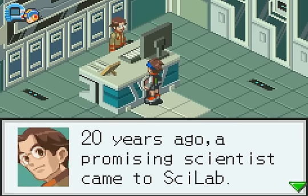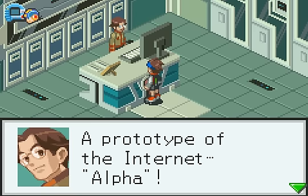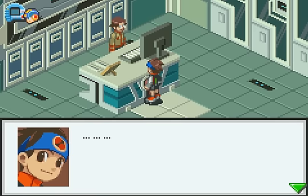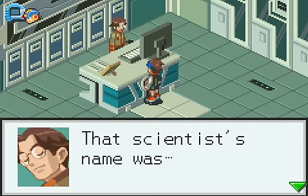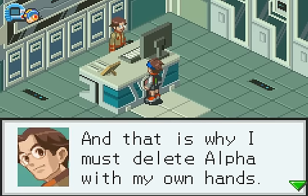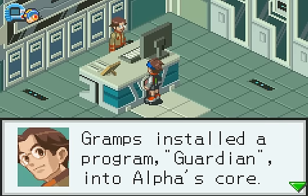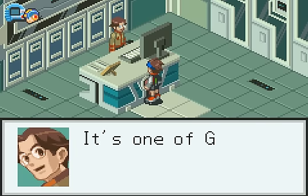20 years ago, a promising scientist came to Scilab. He used the latest technology to create the basis of the net — a prototype of the internet. Alpha. That scientist was a man who I respect very deeply. It's my duty to delete Alpha for him. That scientist's name was Tadashi Hikari. He was my father. Gramps created Alpha? Yes. And that is why I must delete Alpha with my own hands. When he stopped the Alpha revolt, Gramps installed a program, Guardian, into Alpha's core. So long as it isn't deleted, Alpha can't fully recover. It's one of Gramps' programs, so it can't be deleted easily — not even by Wily.